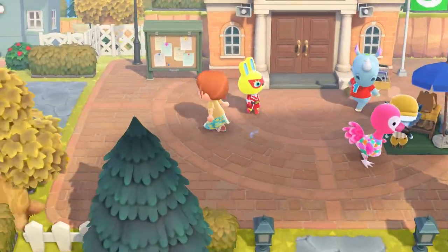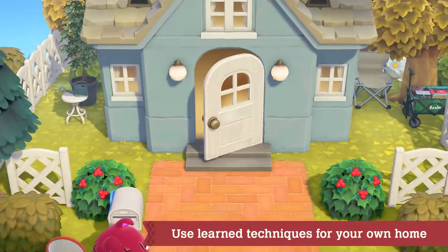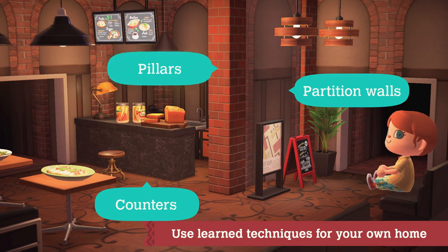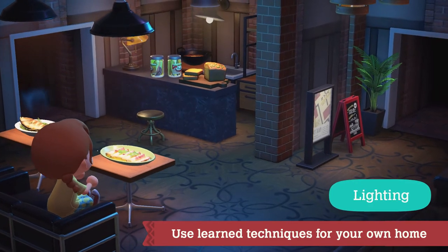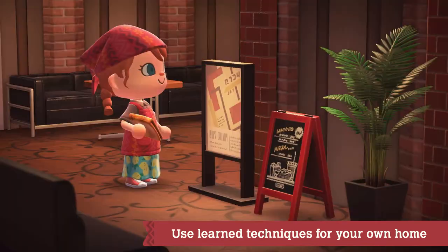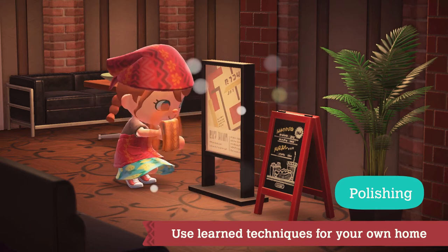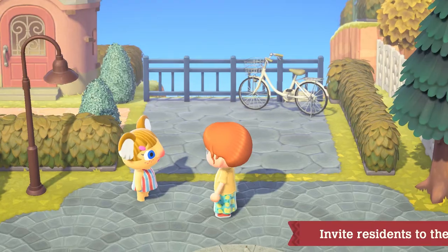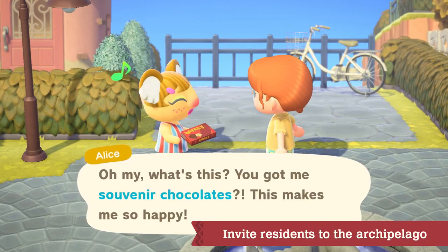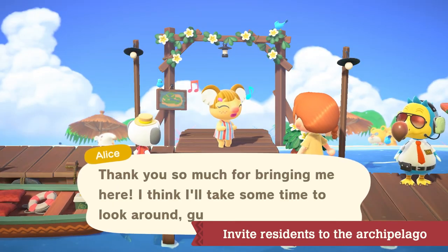Design techniques acquired while working with the Paradise Planning team can be used on your island. Experiment with partition walls, counters, pillars, lighting, and soundscapes. You can also polish your own furniture to spruce up your home. And by gifting your residents a special souvenir from Paradise Planning, they may become interested in what the archipelago has to offer — they may even ask you to design a vacation home for them.